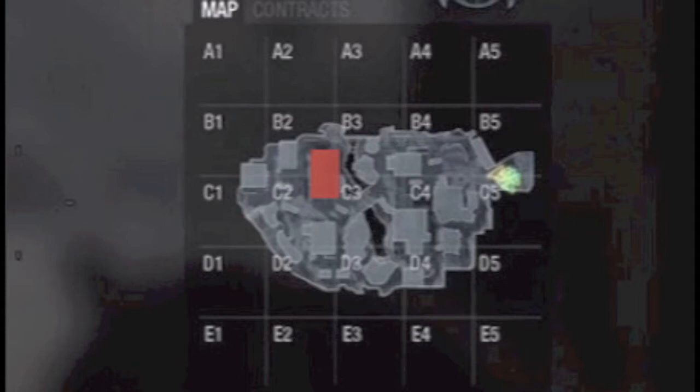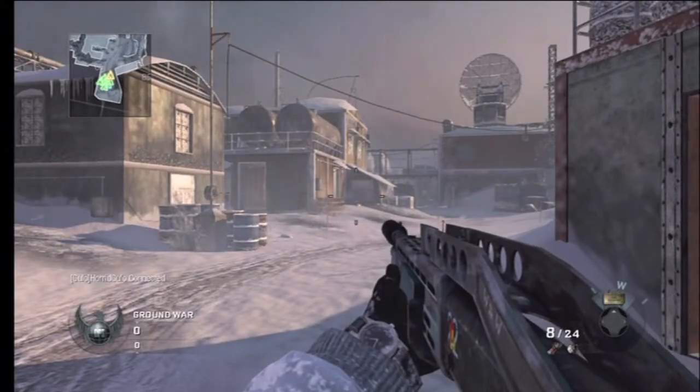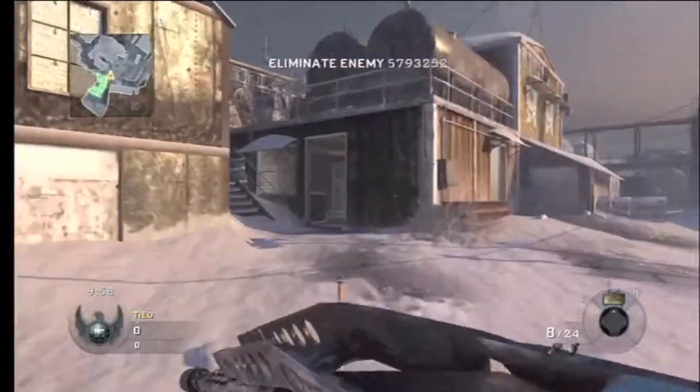The first thing I do is go to this building — I'll take this route to get there. That building is good later. I put a sentry gun facing the arrow, and for the rest I get my kills in this area. Let's get right to it. This is my very first time playing on this map.